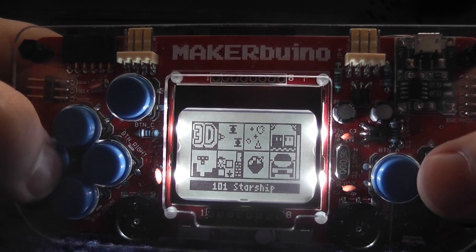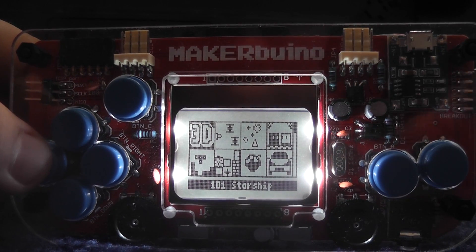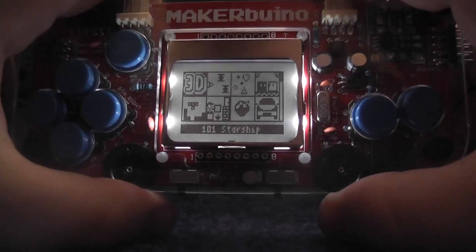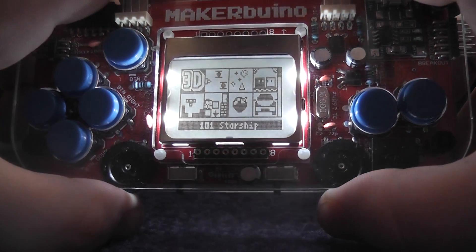These are super clicky, much like the Pocket CHIP, a little more clicky than the Pocket CHIP — they are just standard clicky buttons. This is a Nokia 5110 screen, and as you can see it does have dimmable sound, changeable sound, and dimmable brightness right here as well. We can turn that brightness all the way down, and we can turn it all the way up.